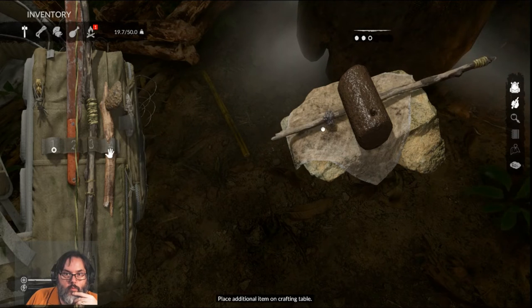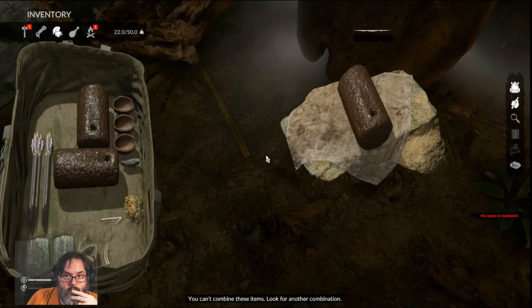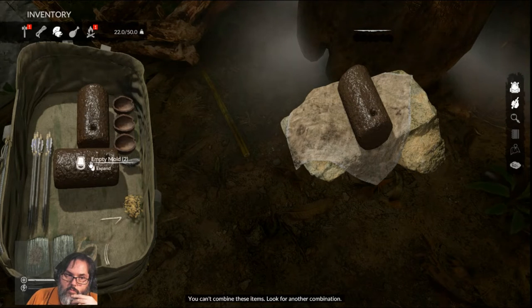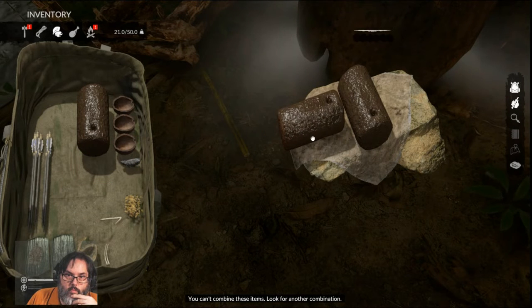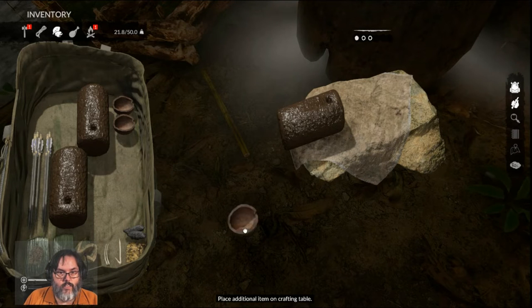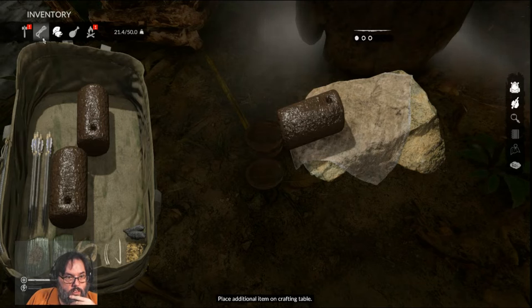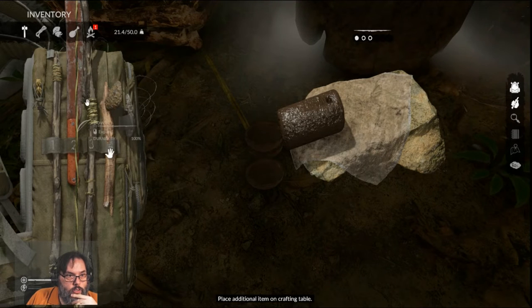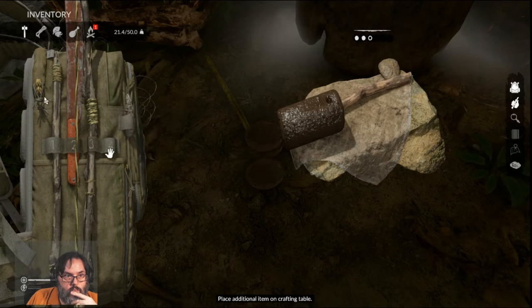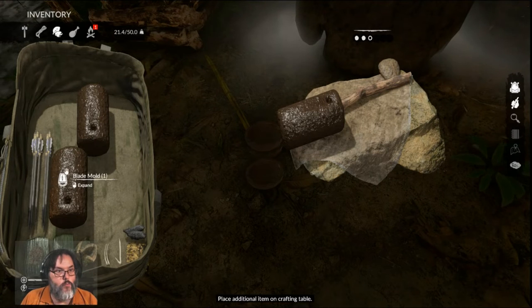An axe mold and a blade mold — so we've got a blade mold. It does take iron to make the mold itself.